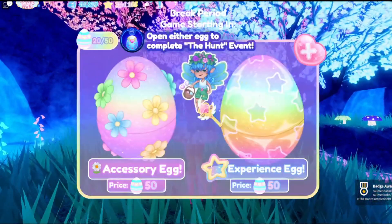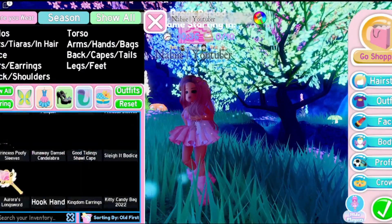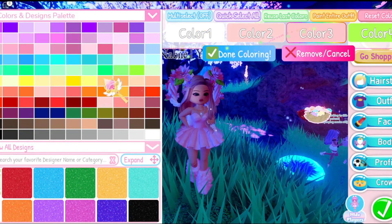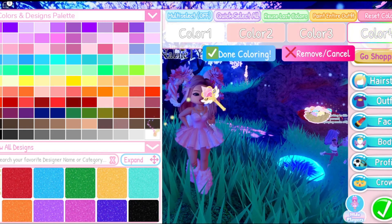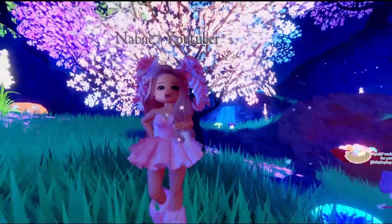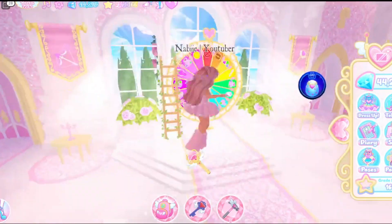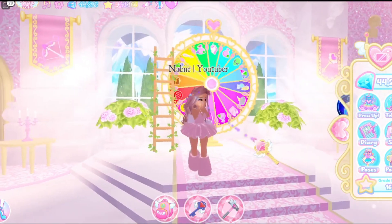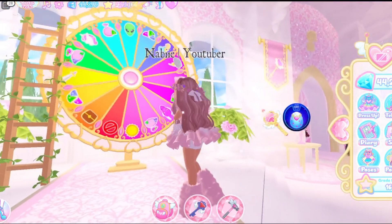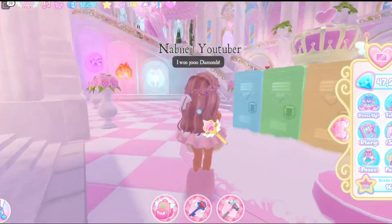We got the Spring Horns! Those are really cute — wait, I gotta put them on. They're actually kind of cute. See, this is what they look like — they're actually kind of cute! I'm gonna start playing this game more so I can get most of the accessories. Let's go ahead and spin the wheel before I end today's video. We landed on 3,000 diamonds — wow, that's the most diamonds I've ever gotten from this wheel!